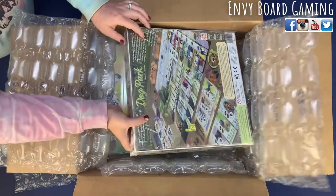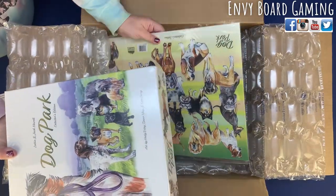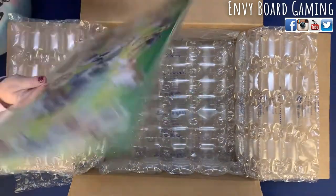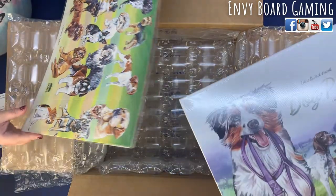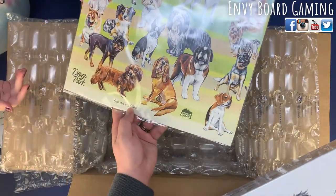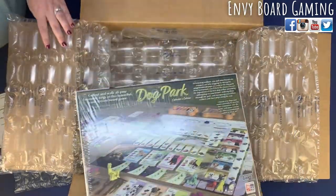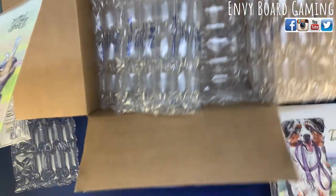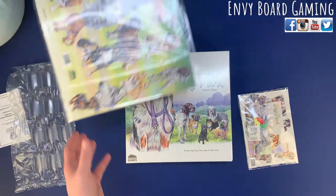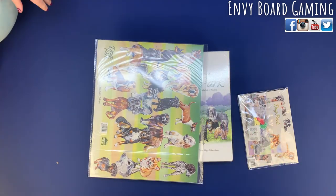We'll open it up more in depth after we get the actual game box out. What's this — are these stickers? It's the sleeve that goes over the box. It says Collector's Edition down here. It's a box sleeve. They also had playing cards and other stuff you could get.